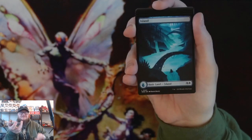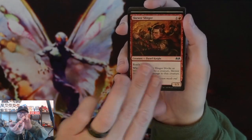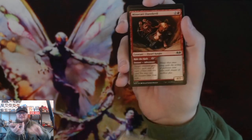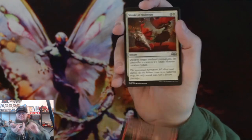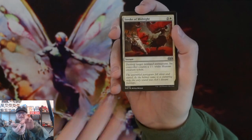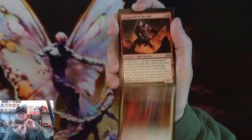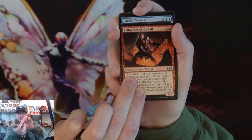Art Card. Island. Skewer Slinger. Stockpiling Celebrant. Minecart Daredevil. Stroke of Midnight again — very cool. Ash Party Crasher.